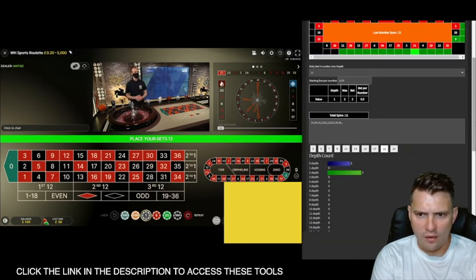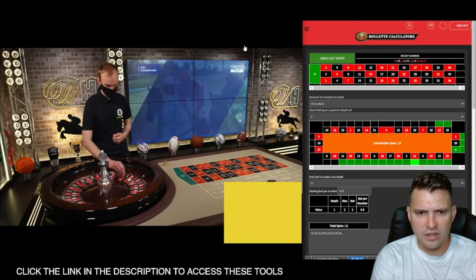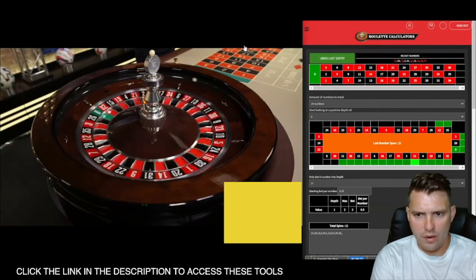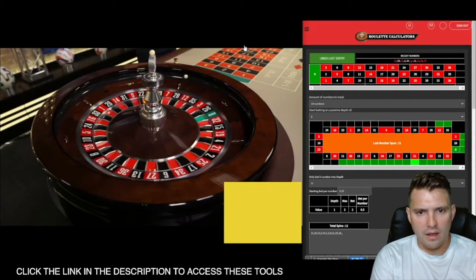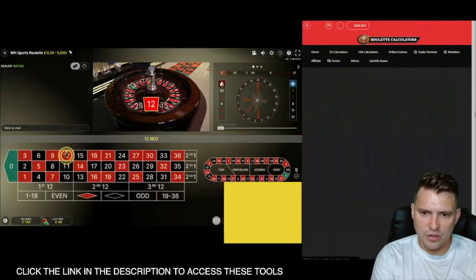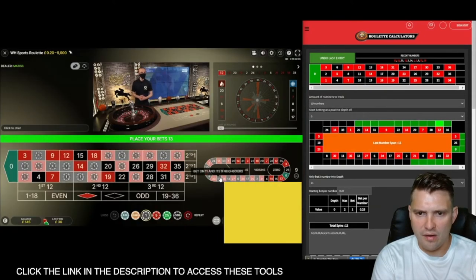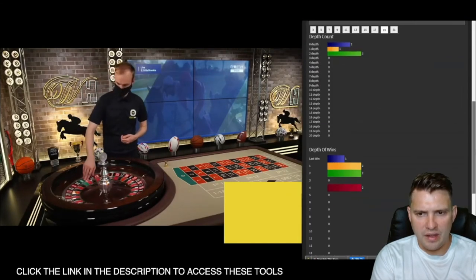It's currently at depth one — not sure if he's going for a depth of two or just watching. Looks like he's going to watch this one. What do you reckon — highlighted or unhighlighted? The stats are saying unhighlighted. And it is — just on the edge, on the highlighted. That's gone to depth zero again, so Sam's probably going to bet on the unhighlighted now. Yeah, he's going to bet — it makes sense because it's showing nice blocks.